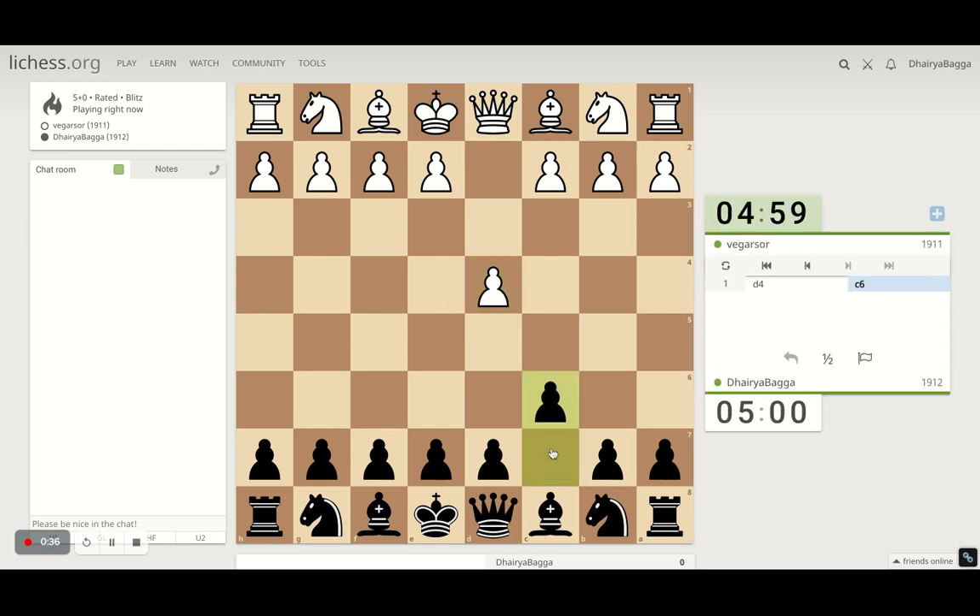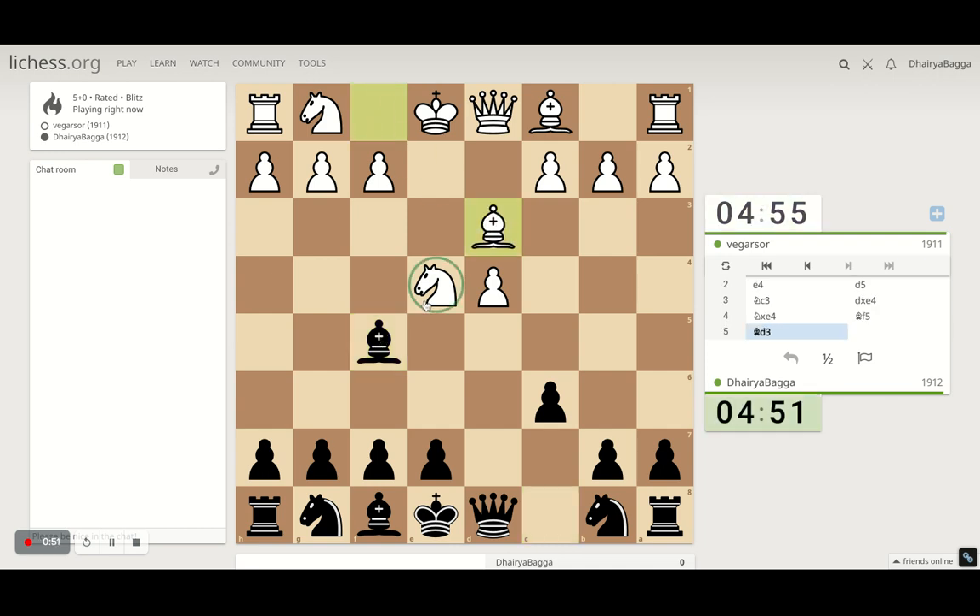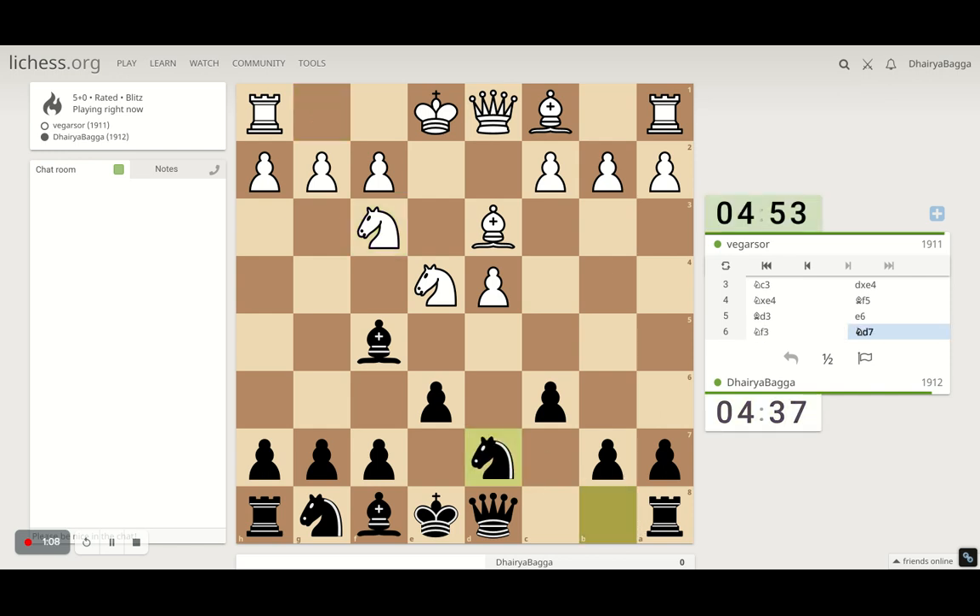Got the black pieces here. I'll play c6 in the Caro-Kann defense. For d5, the opponent knows the main line so he develops the knight instead of taking or going forward. So we take - the bishop knight goes probably here, no it doesn't - so we can proceed with our development, which is pawn to e6 first. I can develop my bishop or knight; let's set up the knight as it doesn't hinder anything.